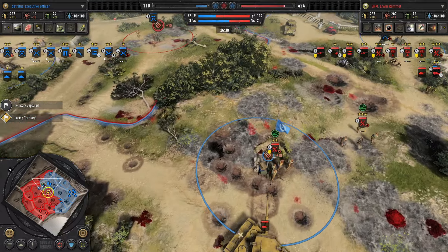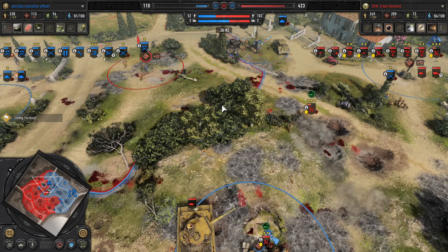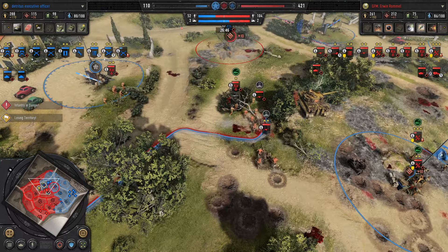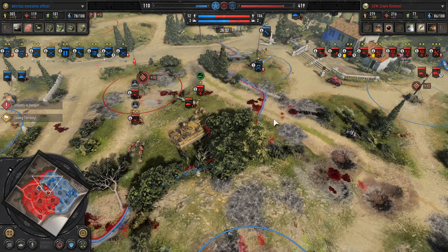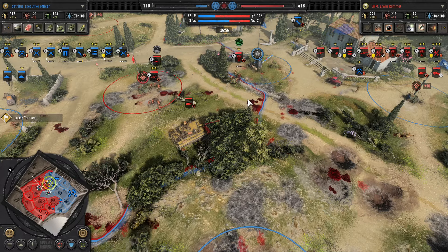Waves of troops are pushing forward — getting ready for an assault into Havoc's hold point at the northern victory points. Troops are being absolutely cut down in the assault. This is causing a push in the south too — if Havoc can manage both, getting up north while managing the south. Scouts are definitely about to scout the afterlife.